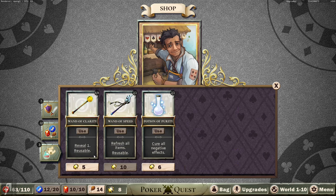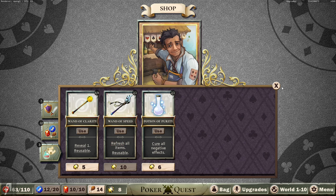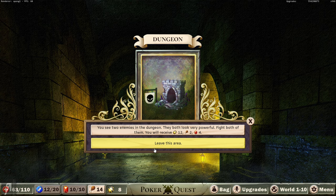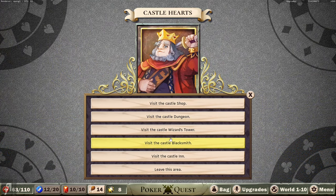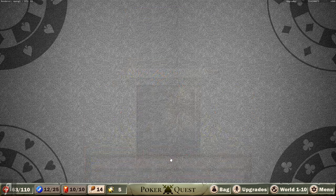There's also a Wand of Clarity that reveals things ahead and cures all negative effects - I really don't need any of that. What about the dungeon? You see two enemies, both look very powerful. Fight both and receive twelve chips, two food and four gems - I think that's probably not worth it. The wizard's tower lets you pay the wizard to gain energy or increase my energy limit - that sounds pretty good. And the castle inn lets you pay to restore 28 HP - that's very good.